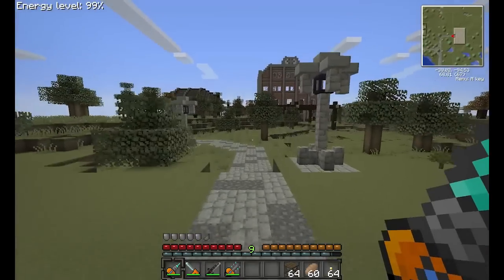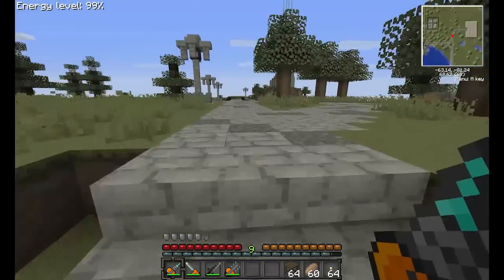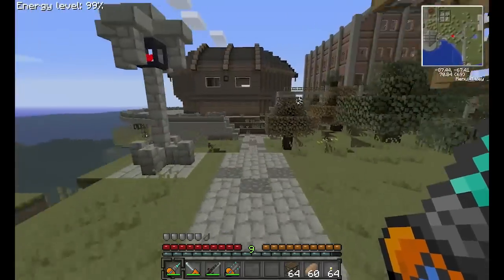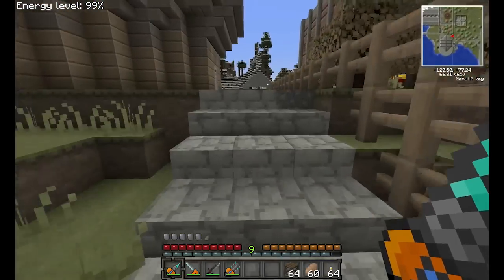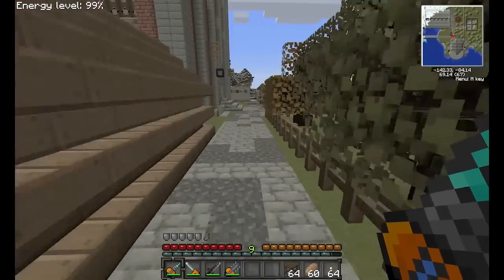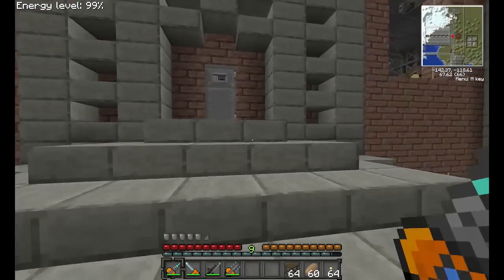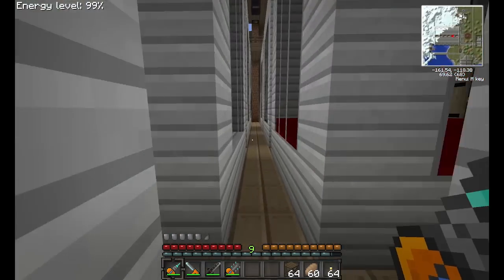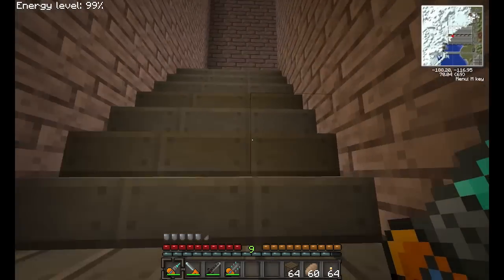Anyways, there she is in the distance. So essentially, when we first set out, we hated condensing stuff down into their most condensable material — i.e. blocks, or whatever it may be. The original plan was to use crates from Forestry, but Sir Sengir, who makes Forestry, got rid of that, so we couldn't put blocks of 64 inside crates. Anyways, back in the warehouse, got a little zombie somewhere yelling at me, and what we'll do now is go up to floor 2.